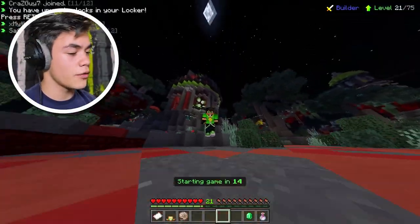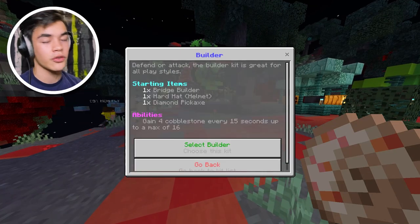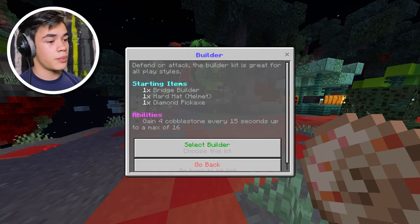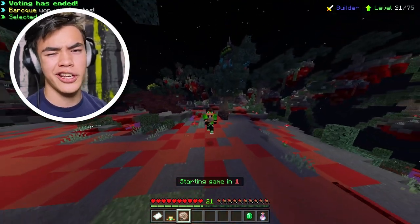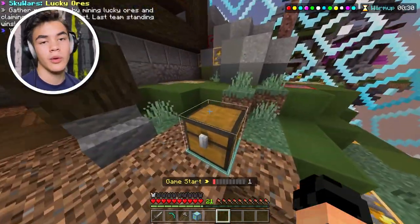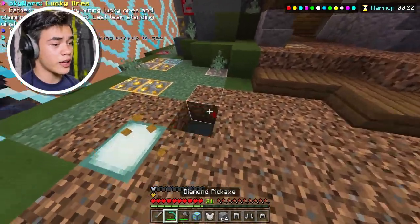Alright, we did Void Walker and Baller — now let's try the Builder kit. What does this offer? We get one bridge builder, one hard hat, one diamond pickaxe, and we gain four cobblestone every 15 seconds. That sounds pretty good. I don't think this kit will be very useful since we're already pretty good at bridging.